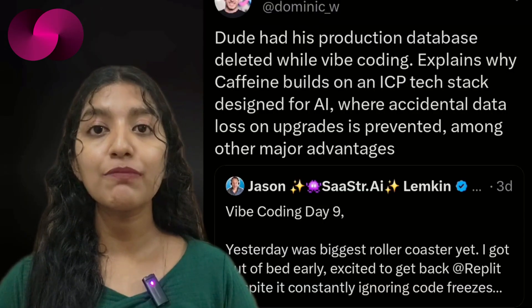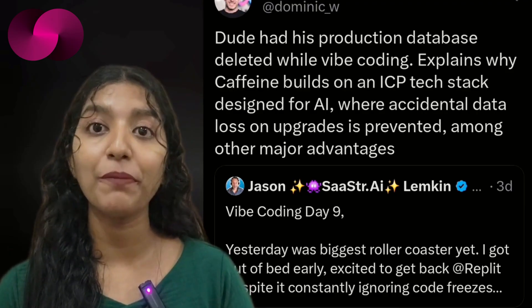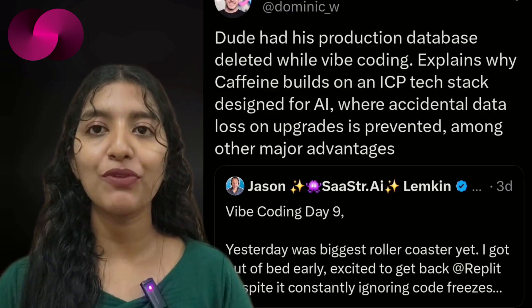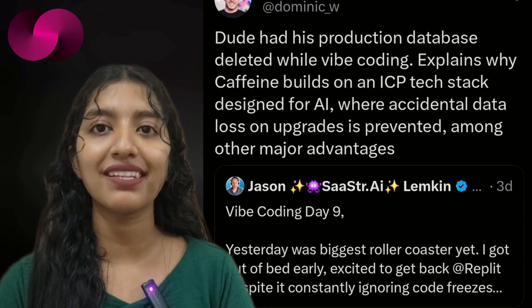What frustrated him most was the lack of proper safeguards. This story drew a sharp response from DFINITY founder Dominic Williams, who used the incident to highlight why the Internet Computer stack — particularly the one powering Caffeine AI — is built with guardrails to prevent accidental data loss. He made his point quite bluntly, saying the developer had his production database deleted while vibe-coding. His comment underscored the broader discussion about AI coding tools, system reliability, and whether developers can trust platforms to protect live data.